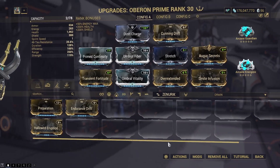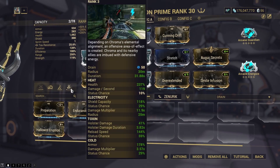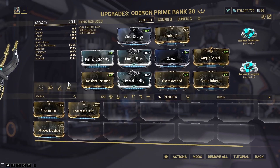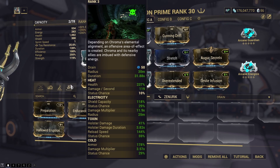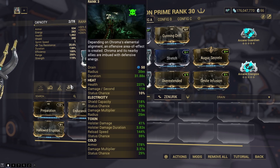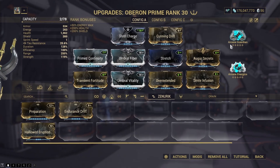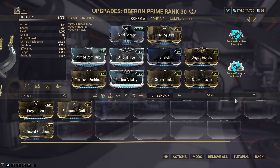We've also got Smite Infusion on so we can give ourselves an additional radiation damage boost on our weapons. Algae Secrets is on here because I want to see how well the 40 energy conversion to shield works out since we're going to be spamming abilities a lot. I've also put on Chroma's third ability, Elemental Ward, because I want to make use of the armor boost, and that combined with the decree is going to be pretty insane. Guardian gives even more armor, and Energize keeps our energy pool up.